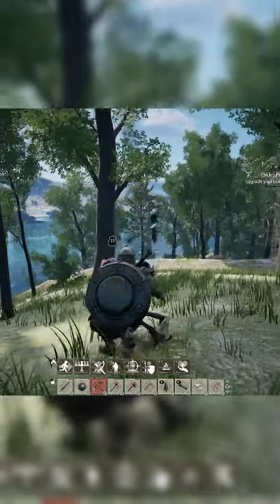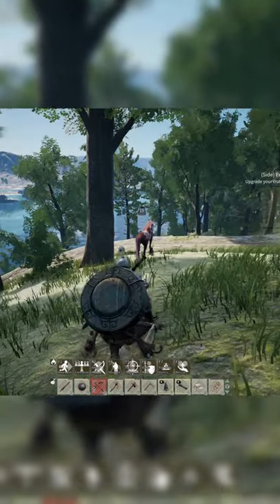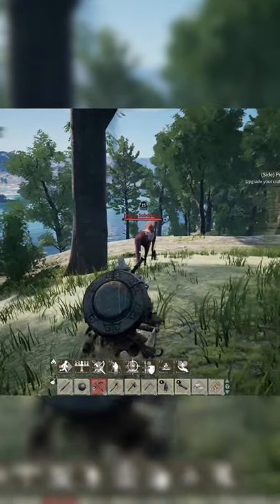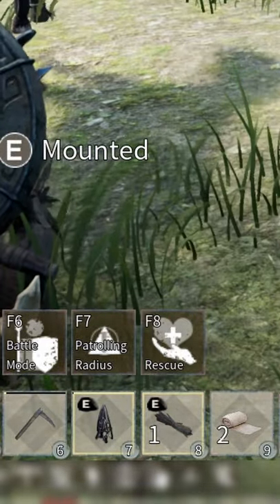So far the only mountable animal in the game is a horse, which you can find plenty of all over the place if you do some exploring. You first have to tame a wild horse by crafting some dry fodder and reins, which is used to capture and ride the horse.